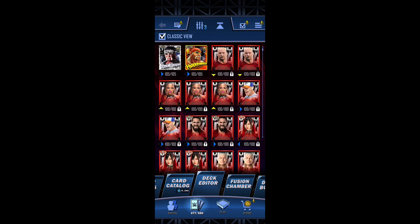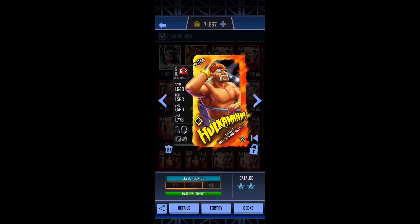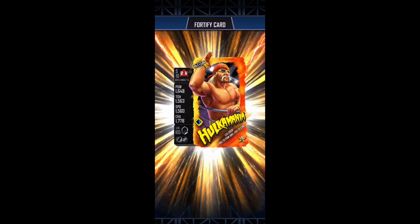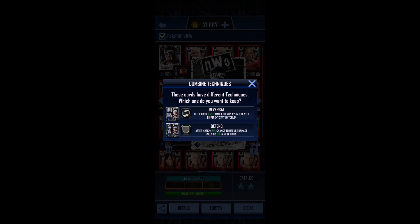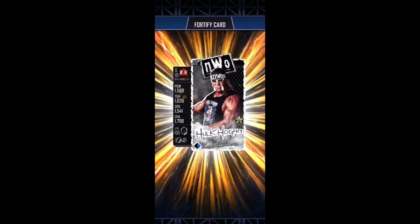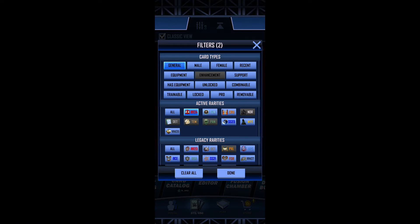Oh, I just noticed I didn't even fortify — I'm so dumb, I didn't even fortify my Hogan. With fortifications it's gonna be way stronger. Let's go here — I can't believe I didn't fortify yet. Fortify: Universal. The reason I'm choosing Reversal is because in campaign mode, Reversal is pretty OP.